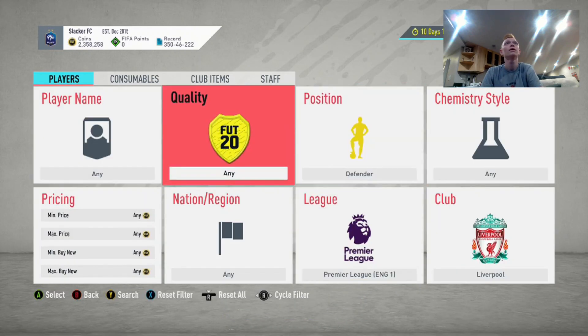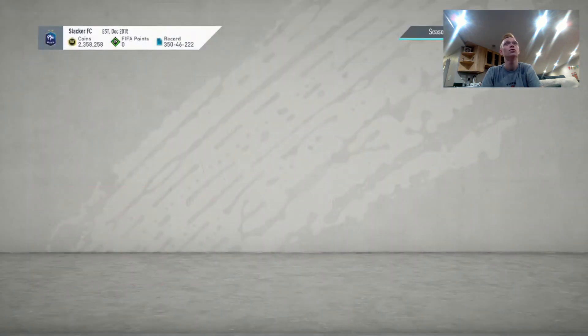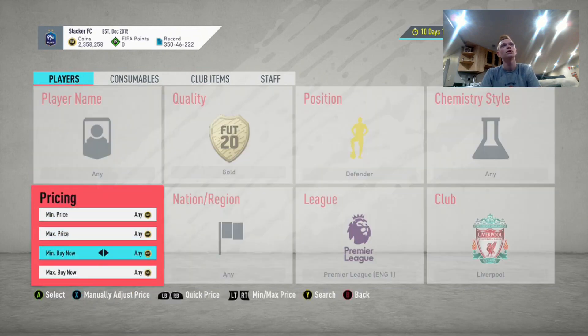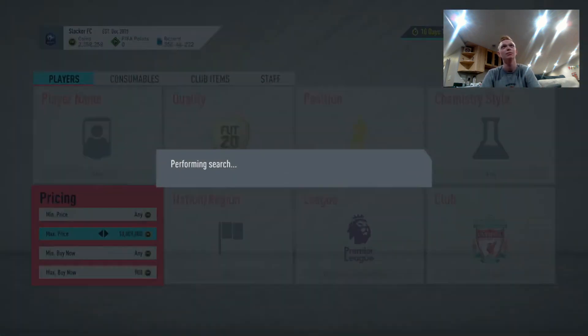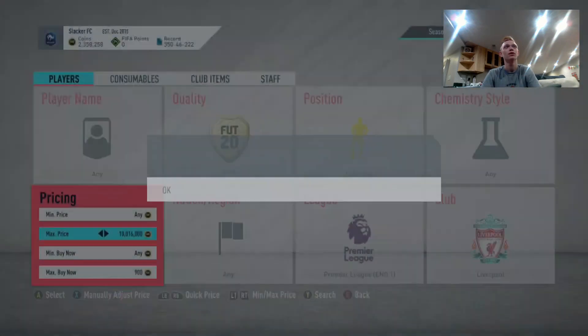First one: Gold Premier League Defenders. They sell for about 1,200 coins generally. There's one up for 1,100 — let's check the price right here. You're going to sell these for 1,200 a piece, so you're only losing 60 coins on tax. I'm willing to snipe these at 900 because you can probably sell them for 1,300, or around 1,500 to lazy buyers. So you would just sit here and snipe these guys for 900 coins.